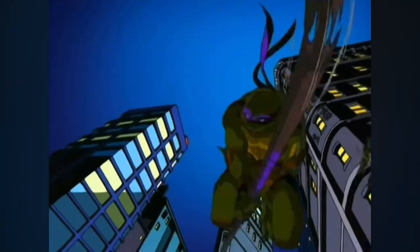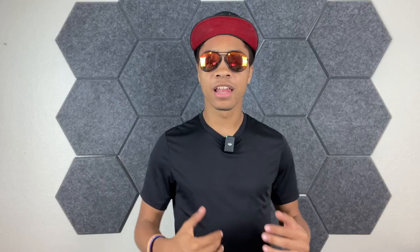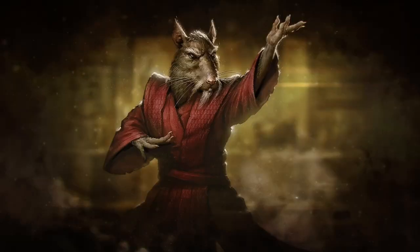It will include a tutorial teaching you how to use the turtle's weapons or one of the character's signature moves. But just like last time, let's play a game. If the last number in your like count is a 1 or 2, you are Leo. If it's a 3 or 4, you are Donnie. If it's a 5 or 6, you are Raphael. If it's a 7 or 8, you are Mikey. And if it's a 9 or 0, you are Master Splinter. Let me know in the comments which one you got.